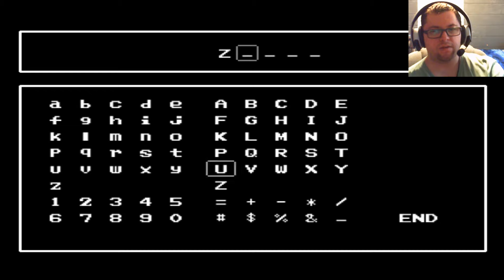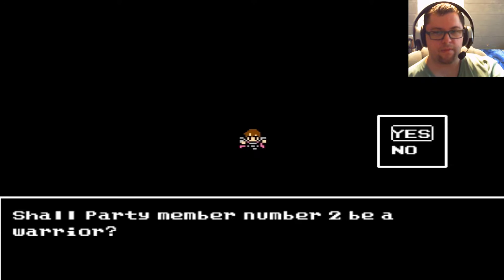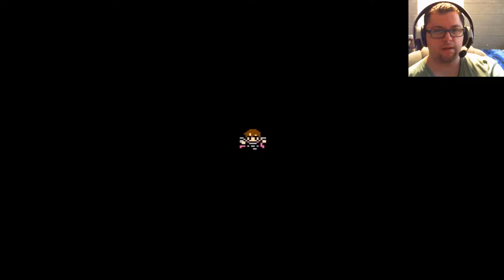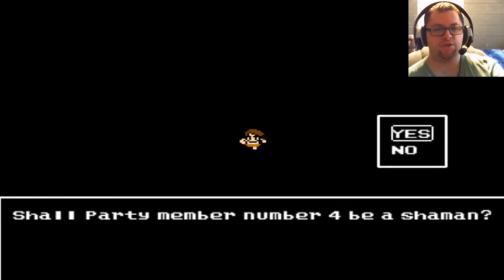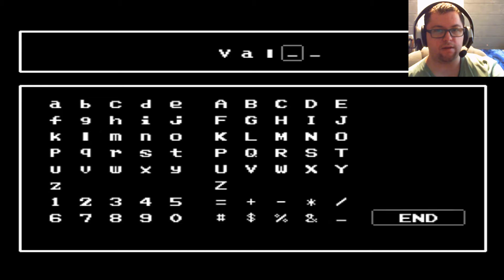Naming the characters: my tanking Warrior I'll name Zell because I like tanking in games. The DPS Warrior I'll name Chuck, after a former boss. The third character — Vin. My attack Shaman I'll call Carl. And my healing Shaman I'll call Val. And here we go.